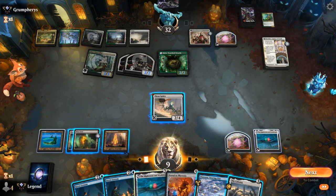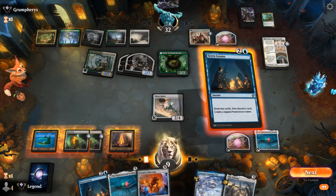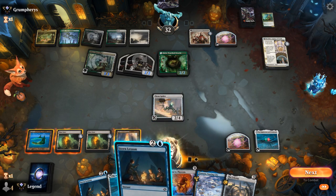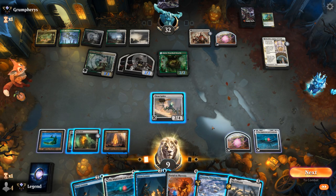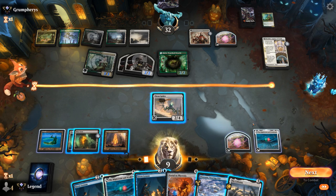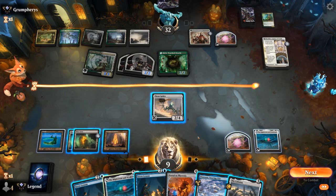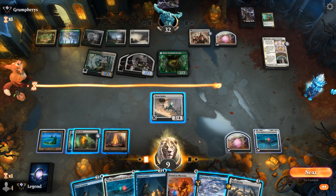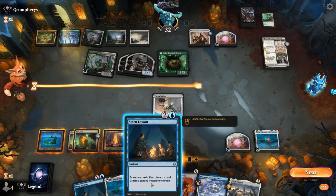Found a Celestus. If we Stern Lesson and don't draw a land, I could still play Celestus — but then we'd be a little short of channeling Soaring City. The problem is if I just play Celestus, I wouldn't necessarily have the mana to play a Portal next turn, since we would have 8 mana and would need to draw another land. So I think we need to Stern Lesson first.